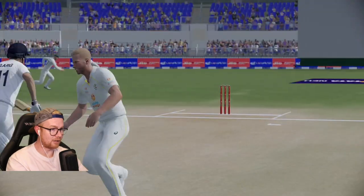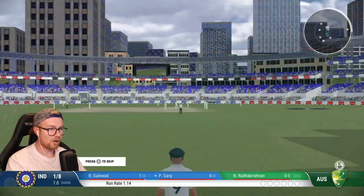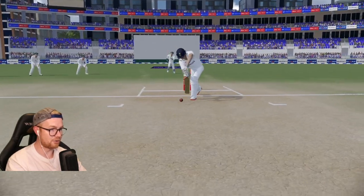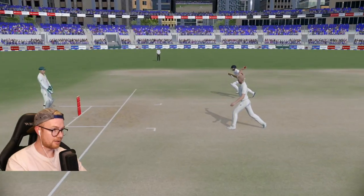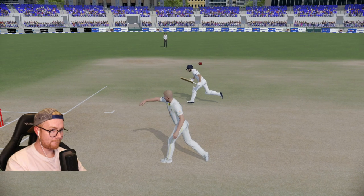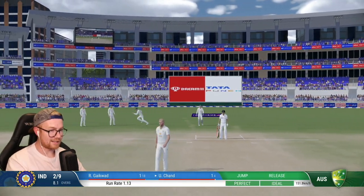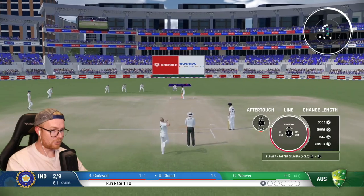I've done it again - thrown to the wrong end! It could have been another run-out. Why are they being like this? Have I cracked the code? There's another inswinging yorker that turned out to be a full toss off the toe, and they decide to run. We've got it - there would have been another run-out if I'd picked the right end. Two for nine now. Ready Krishnan picks up a wicket - I think it was Garg. Chand one for four.